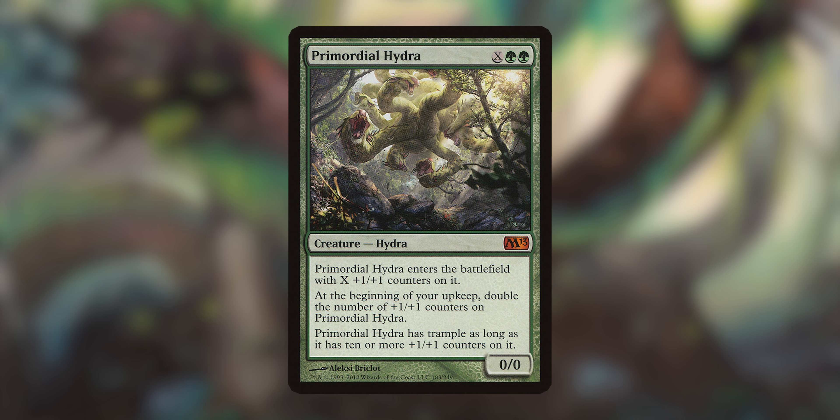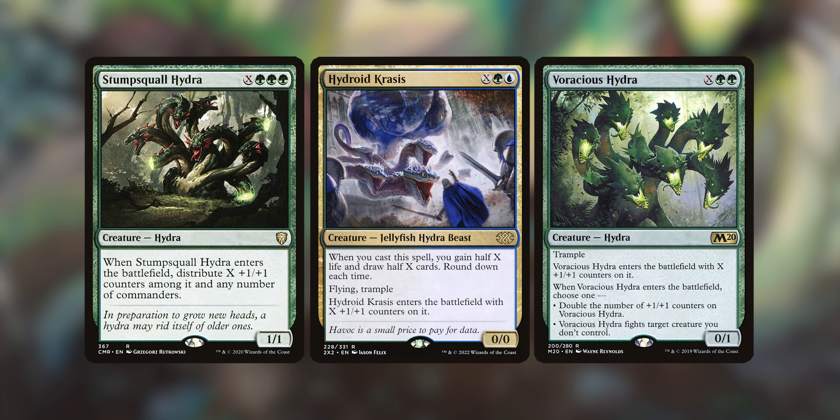Primordial Hydra enters with X counters on it, but at the beginning of your upkeep, you double the number of plus one, plus one counters on it. It also has trample as long as it has 10 or more plus one, plus one counters. Next we've got Stump Squall Hydra, Hydroid Krasis, and Voracious Hydra — all X Hydra spells.